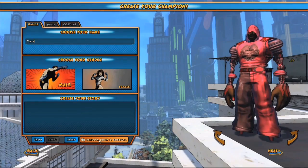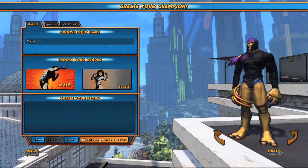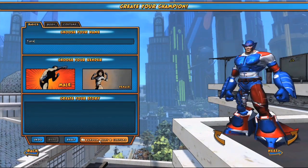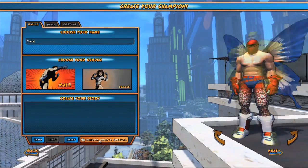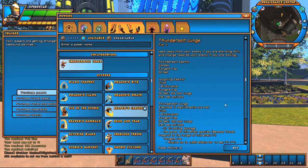Everything is presented in really simple drop-down menus to go through and select from, and if you like to have some crazy ideas pop up and pick and choose from them, you can use the randomize button. You can click random several times, see different iterations of ideas for characters, and then simply go in and lock the elements that you like. It really makes it a nice way to speed browse through the different options. The amount of options is really amazing, and the great part is that the more you play the game, the more of these options you can earn and unlock.